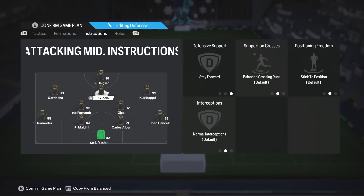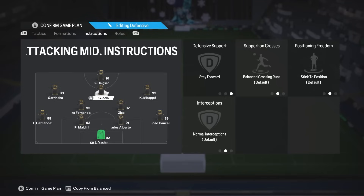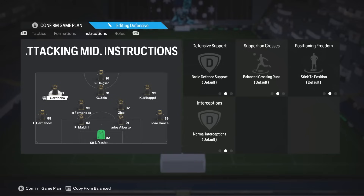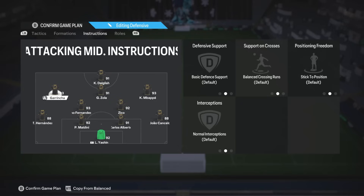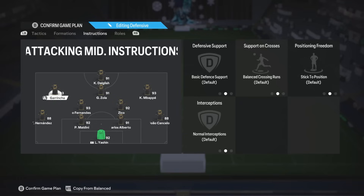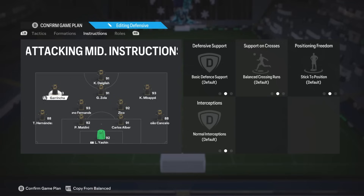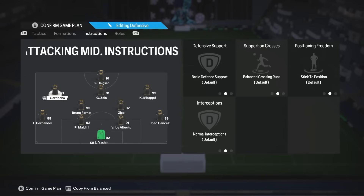Your CAM should be on stay forward only. Normally I like having a CAM completely on default, but this CAM is going to be primarily a number 10 — you only want him showing up in attack, ready for counterattacks, and open in general. Stay forward is all you need. The two wide CAMs are completely default, because the AI that comes with these positions is really useful — it allows them freedom in attack, constantly running into space being opened up. Having them on default means they're not suppressed by any instructions, allowing them to be fully creative. You'll notice they constantly make dynamic positions and may even switch wings, making them really unpredictable.